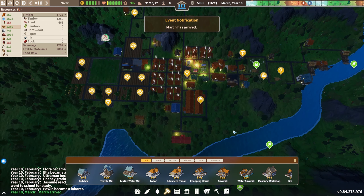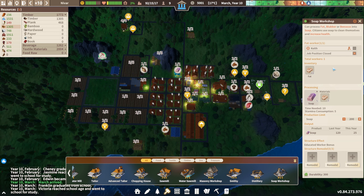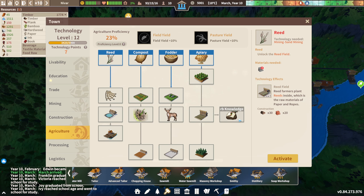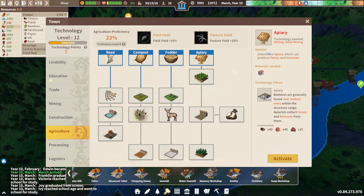Have we done the soap workshop? We do have it. We are using fat to make soap, which is pretty good. We do have enough, but we need more herbs. Can we do... I think I saw something the other time — we'll grow herbs. For that we need an apiary, which we don't have yet, so let's go towards that.